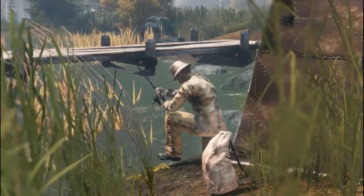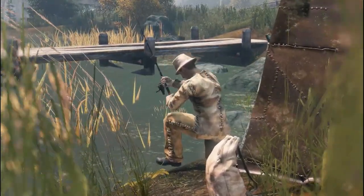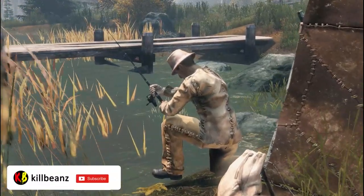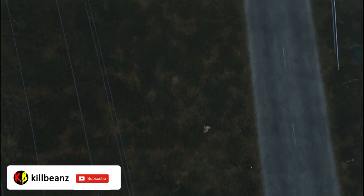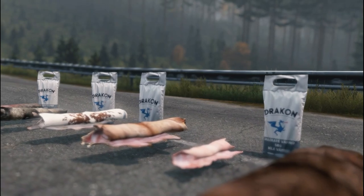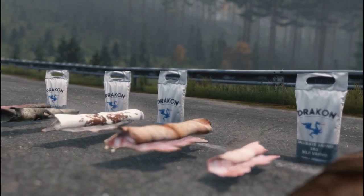Hello survivor, my name is Bean and in this video I'll show you how to craft tanned leather and what leather items you can currently craft in vanilla. As of now in the 1.11 update, the only craftable leather items are the leather backpack and the leather shelter. All animal pelts can be tanned by combining the pelt with garden lime.